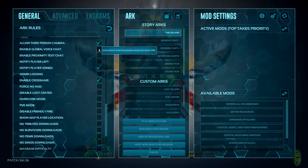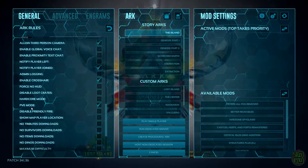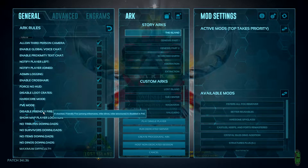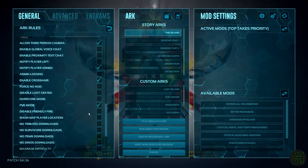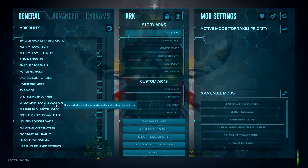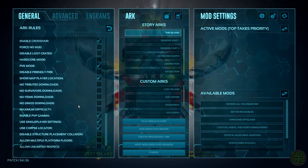Now we've made it onto our first checkboxes. We can ignore most of these and head straight down to PvE mode and check this. This box disables the cryopod cooldown timer, which really isn't necessary for private servers or single player. If you're watching this video, odds are you're also fairly new to ARK, so you should also enable show player map location — it will make exploring and learning the maps a lot easier.